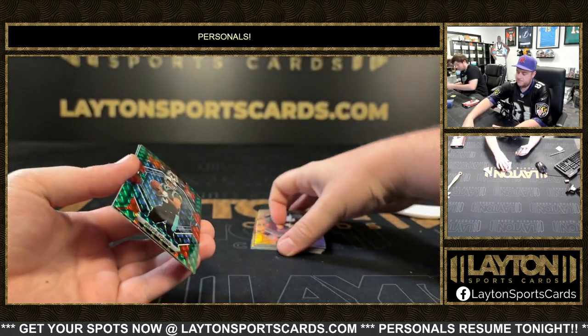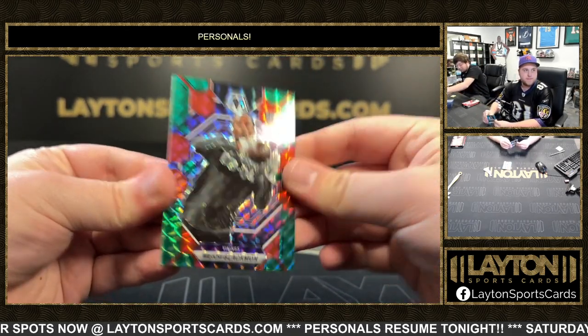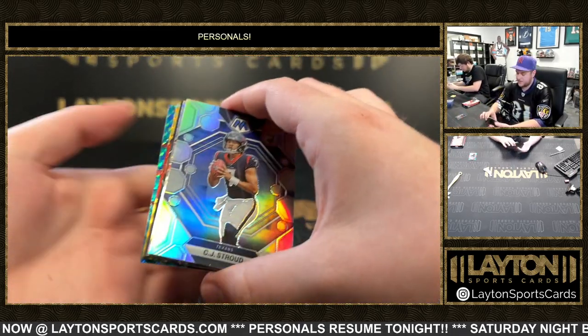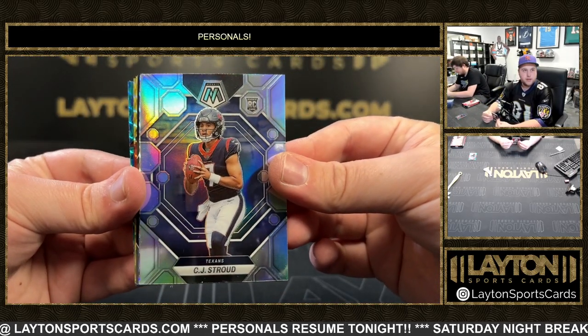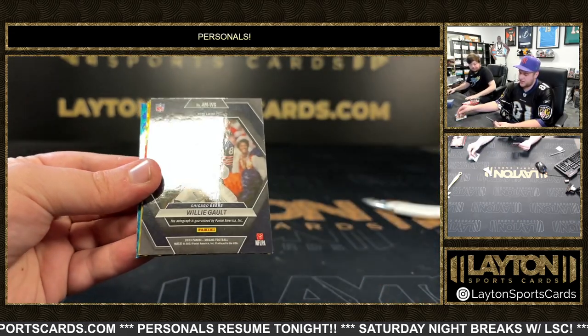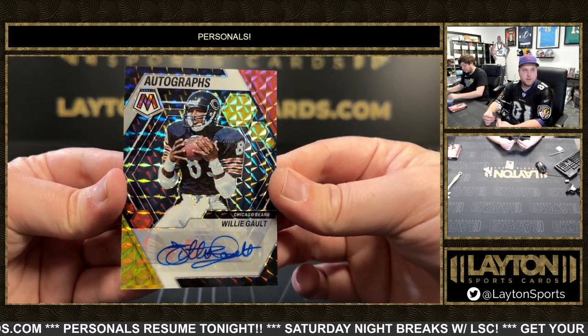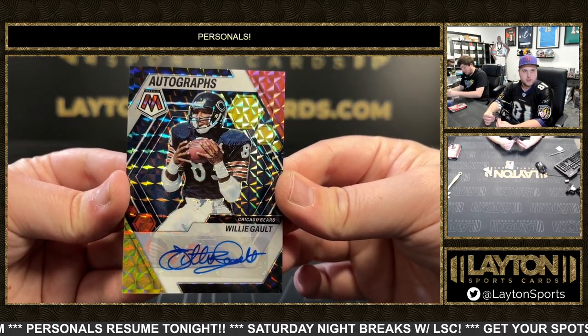Got a Peacock — that is a Bryce Young rookie and Makai Blackman. Nice one. Right on top is a silver CJ Stroud. That'll play. We've got DJ Turner on the rookie as well, Mosaic. Willie Galt is going to be your auto for the Bears. Very cool one there. Congrats, John.